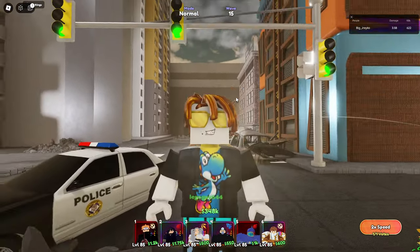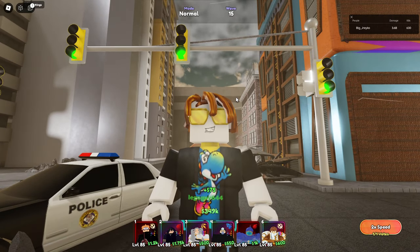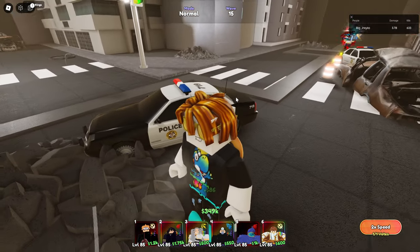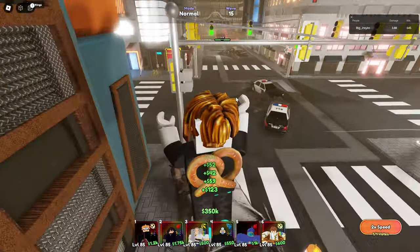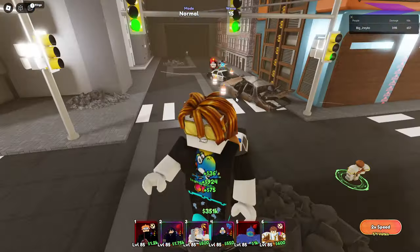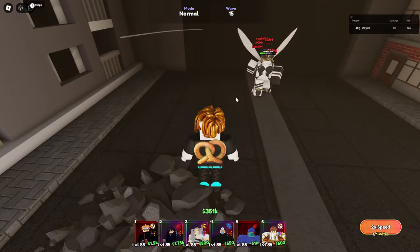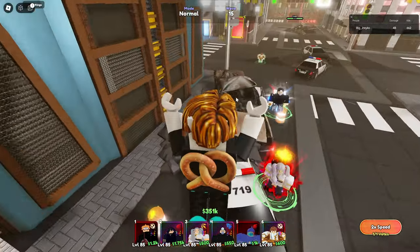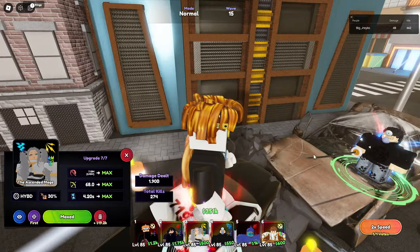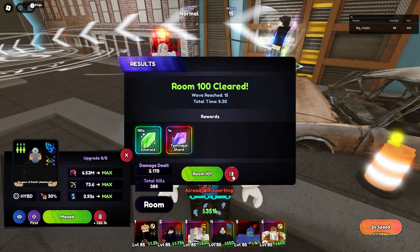What up people, we're back in Anime Last Stand, and what we're going to do in this video is show you the character we unlock at room 100 in Infinite Tower. As you can see we're at the boss level, this is room 100, and the boss is not even that strong. We're basically able to do it with her and him, and yeah, we completed the room. Let's go back to the main menu and check it out.